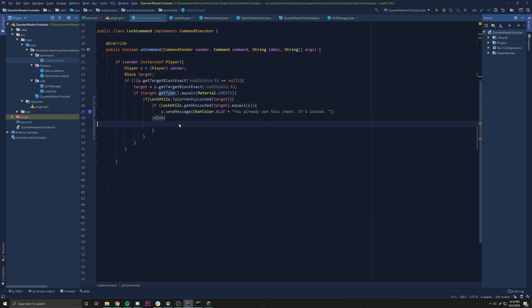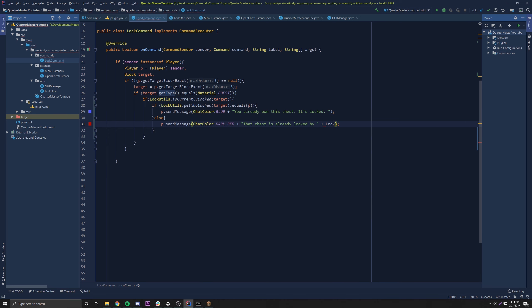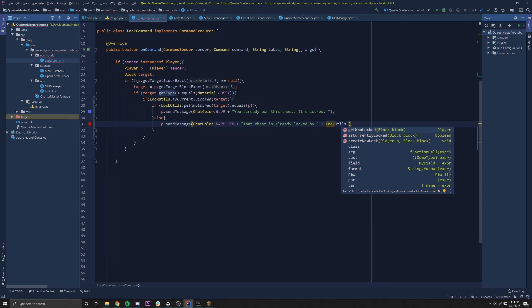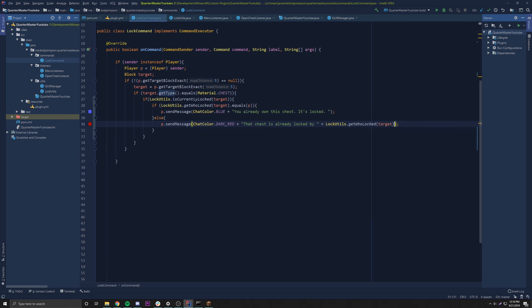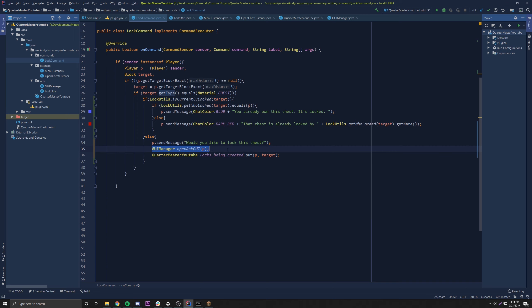Otherwise, if it's another person who's trying to lock the chest and it's not the same person but it's already locked, then we wanna say something like p dot sendMessage, dark red as an error: 'That chest is already locked by' — and then we provide the player's name via LockUtils dot getWhoLocked target dot getName. And if it's not locked at all, in the else branch we open the lock menu so they can lock it.